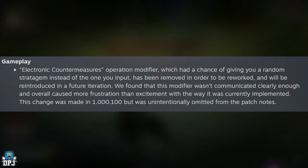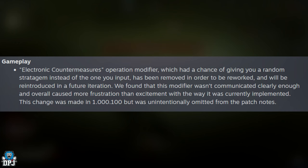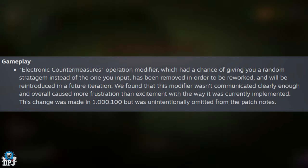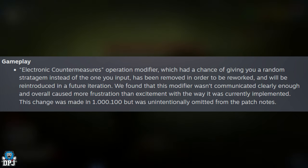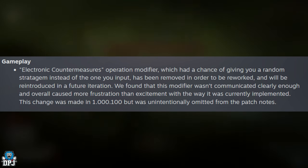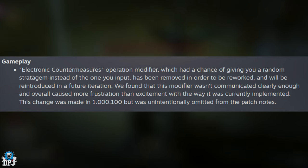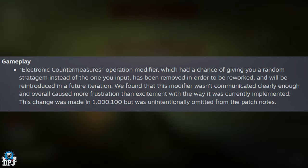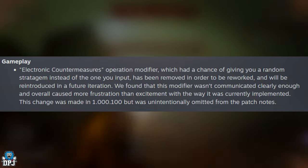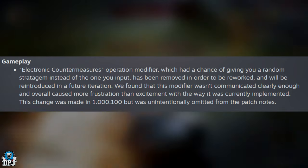Onto gameplay: the Electronic Countermeasures operation modifier, which gave you a chance of having a random stratagem instead of the one you input, has been removed in order to be reworked and will be reintroduced in a future iteration. They found that this modifier wasn't communicated clearly enough and caused more frustration than excitement. I actually didn't mind this as a lower level player, but it seems there was quite a bit of negativity regarding it. Probably the right call if the mass community isn't happy with it.